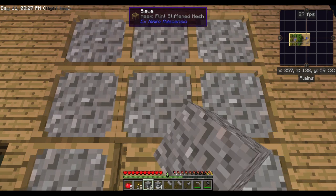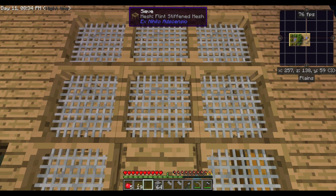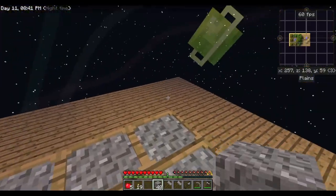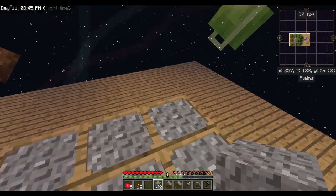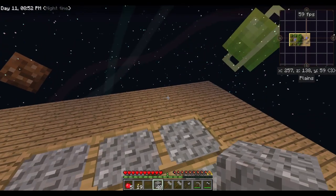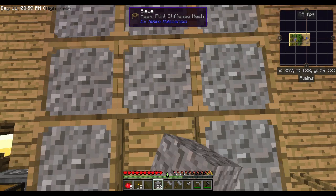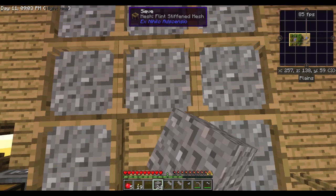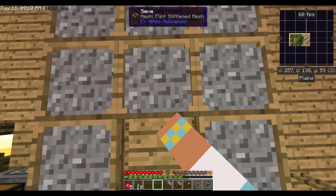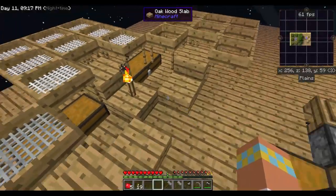One of the first things I want to do is make something where I don't have to hammer cobble anymore. I went ahead and extended the island out over in this section just to give me some extra room to place blocks down and break them with the hammer, because there was a lot of hammering going on.